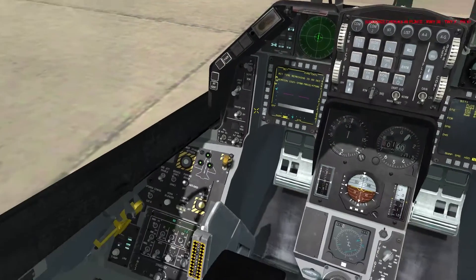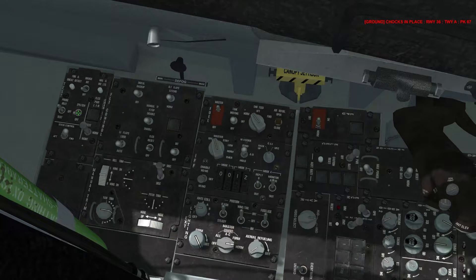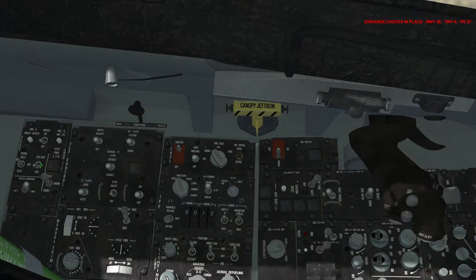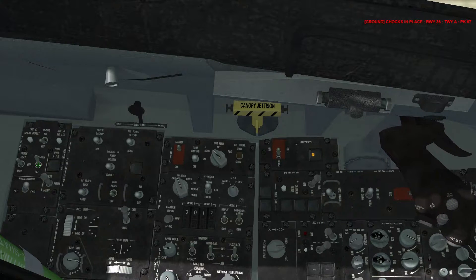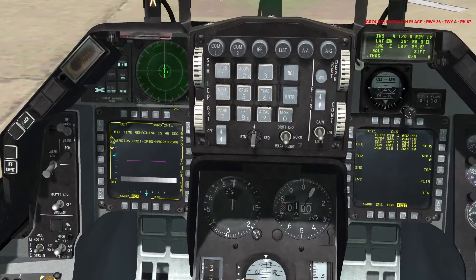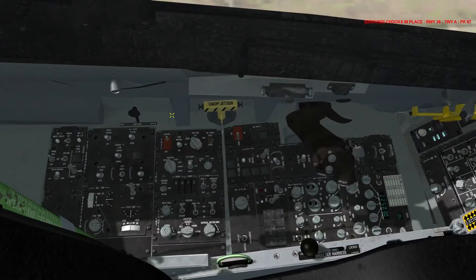Crew chief removes the EPU pin, and there is actually a test for EPU — I wasn't sure if it was modeled. If EPU is in norm and we have no lights, we go EPU to test and with the appropriate throttle it should spin up the EPU. Yep, there it is — it does work, that's amazing! I had no idea they modeled that. You probably don't have to do it since they likely haven't modeled failures for it, but that is how you would test it.